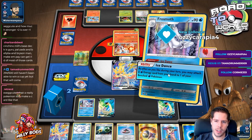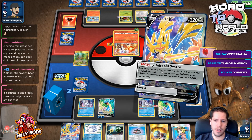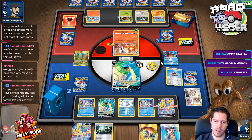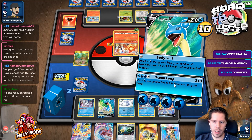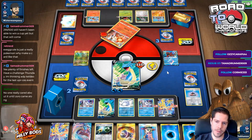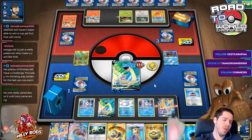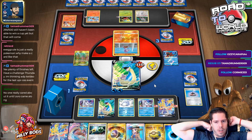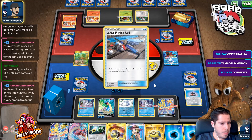Thank you so much for the follow, Aussie Caraphyam — thank you so much for your support today. I want to evolve the Snom but not evolve the other Snom. Then we'll go ahead with Ocean Loop — maybe I should have left this guy ready in case I get Reset Stamped. I should have played the retrieval and powered this guy up. Now I could actually get Reset Stamped into a loss — that's a mistake on my part.